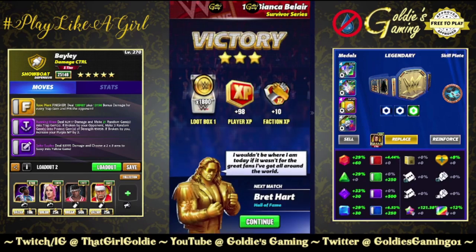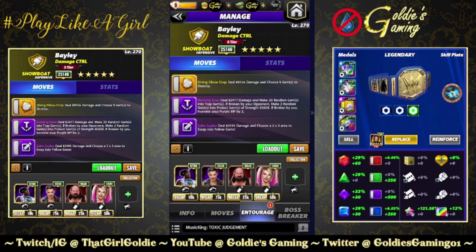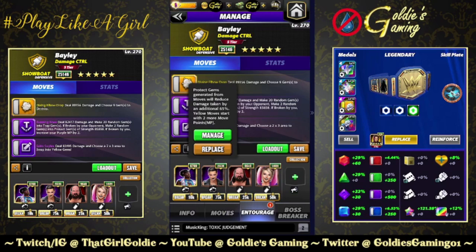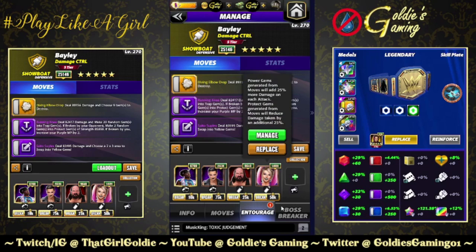We're going to do a slight variation to show how you could make it even more hellacious for your opponent. The next build is a slight variation of the one we just saw, but we're bringing in the five star move instead of the finisher, which is the Diving Elbow Drop: 7 MP, deal 89,156 damage and choose nine gems to destroy. I've removed the free-to-play logo on this one because I have the stuff for this. You're going to be using Woods for purple MP. We're bringing in Judgment Day Rhea at 26k - we get plus two yellow MP and protect gems generated from moves will reduce damage taken by an additional 65 percent.